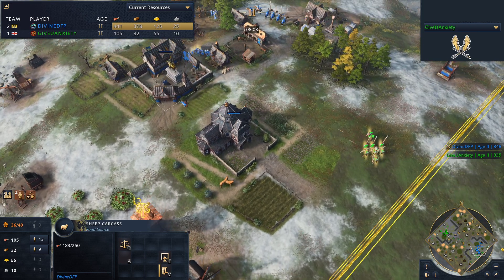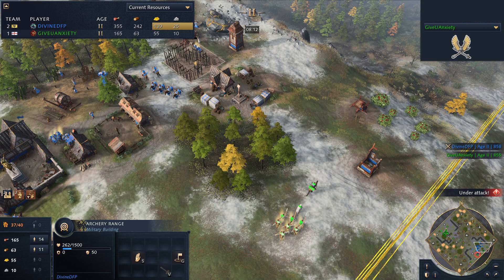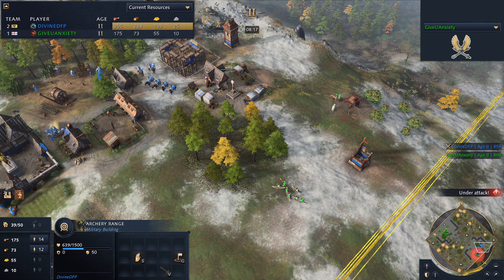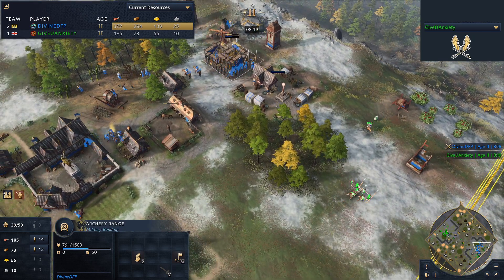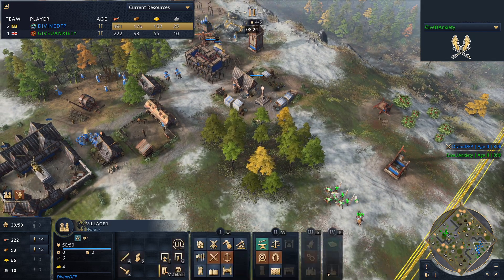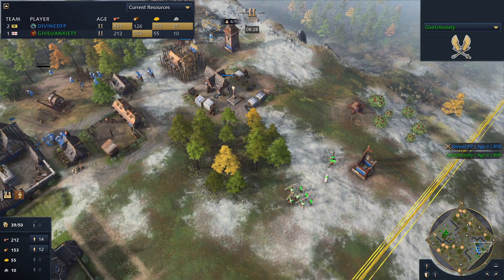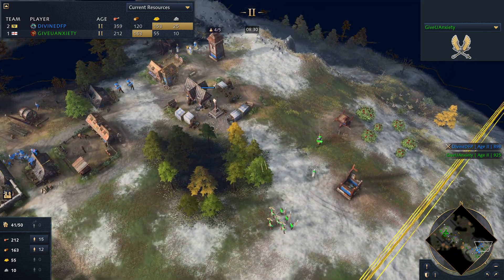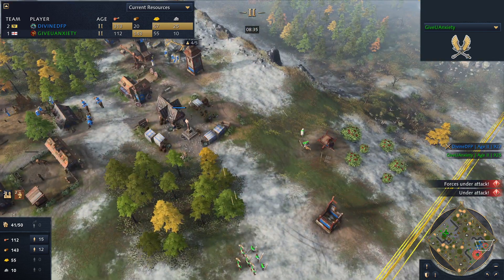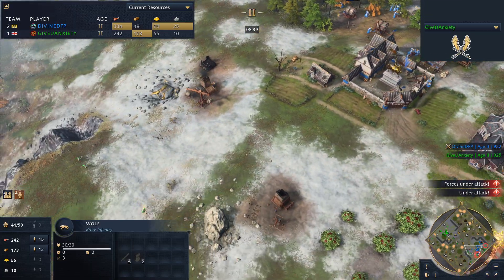Divine won't be able to farm or take sheep safely on that side. There's the arch range for Divine, so GiveYouAnxiety will be looking to get some more longbows out. Divine is under so much pressure here. The Aachen Chapel denied, spearmen heading to the right side. GiveYouAnxiety sees the archery range — will he bring longbows to that side?